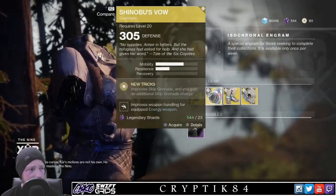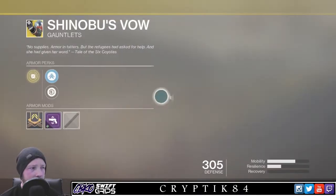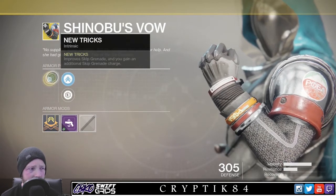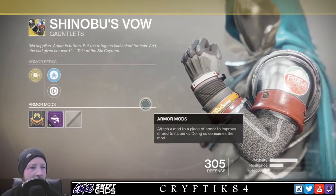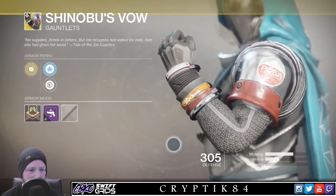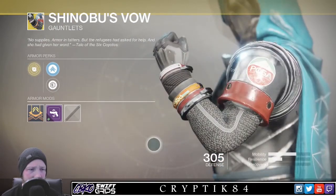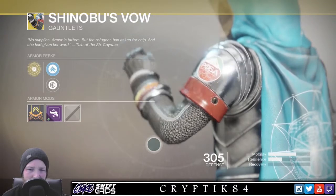Hunters, you get the Shinobu's Vow. These are gauntlets. Their main perk: improve skip grenade, and you gain an additional skip grenade charge. They're alright if you play Arc Strider. I don't really play Arc Strider. How about the Night Stalker? Yeah, they're okay.